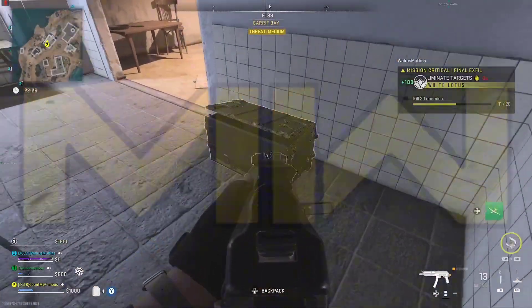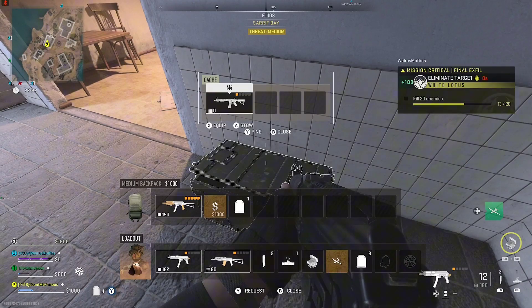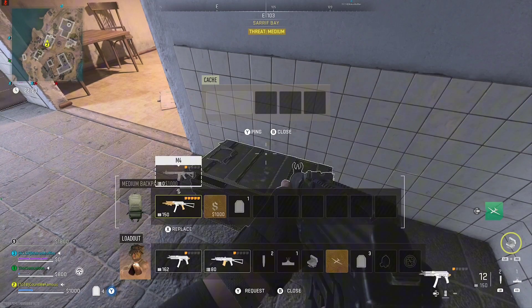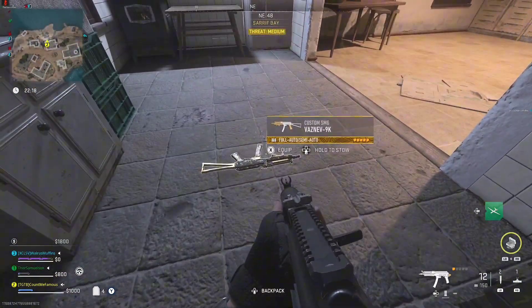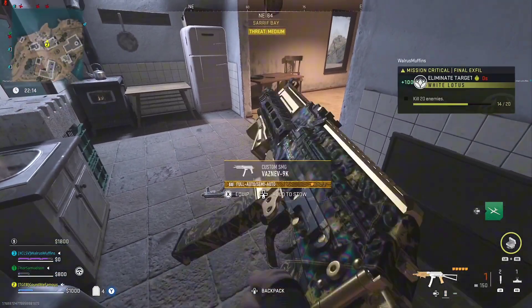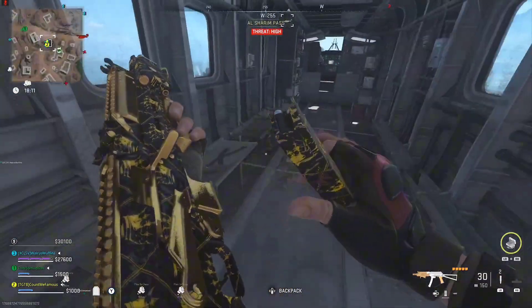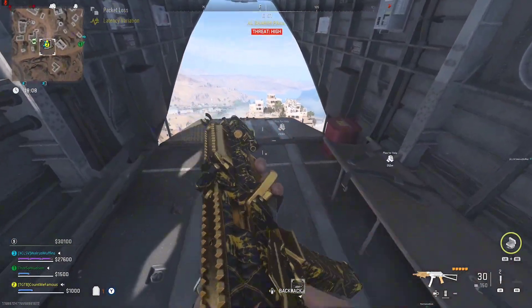In Modern Warfare 2 inside DMZ, have three weapons — one in your backpack and two equipped — and have the insured weapon inside your backpack. Steal a weapon from a case into your backpack to make your insured weapon drop, then hold to equip your insured weapon. Now take your insured weapon and exfil with it equipped.